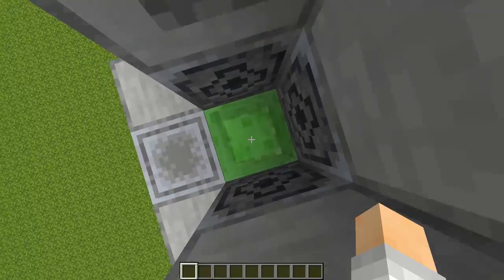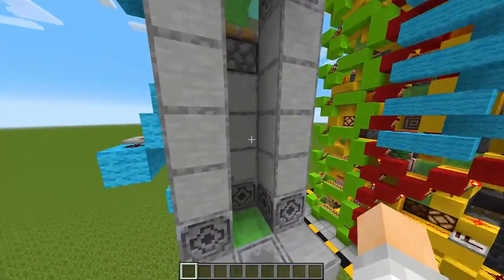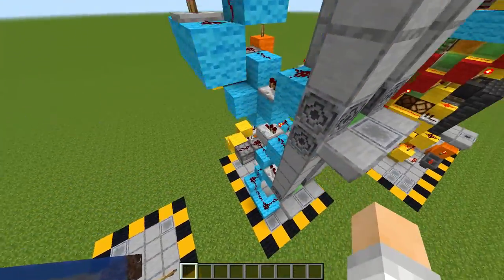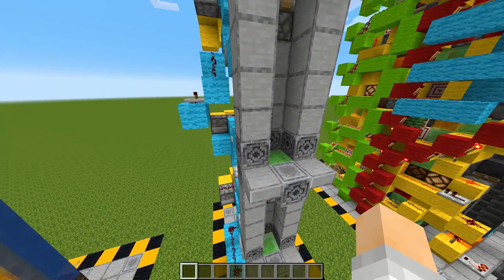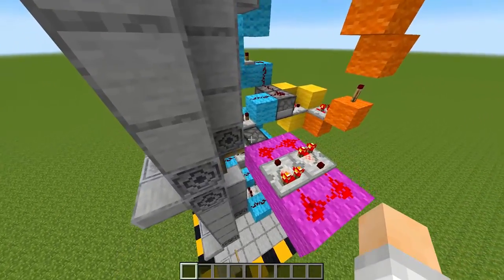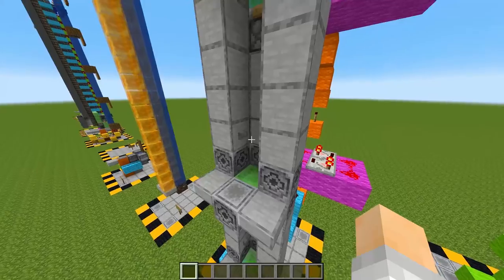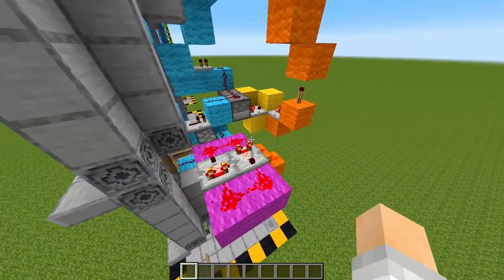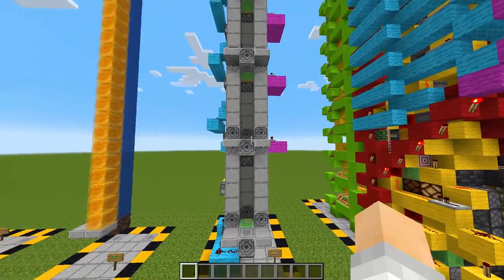Once we get in, the T flip-flop has been triggered, so when we press this button again that will trigger the T flip-flop again, turning it off and retracting it into the wall. This circuit right here is just to keep this piston on while the other piston is still extended, and then it retracts and gets pulled back. In a base that has lots of levels this would be a pretty sweet fit.